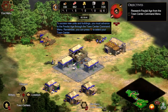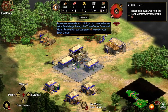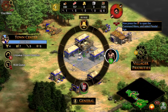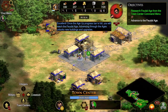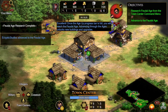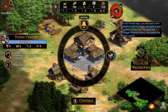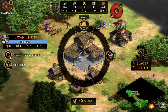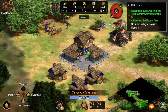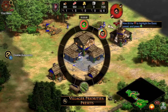To access new units and buildings, you must advance to the Feudal Age through the town center command menu. Remember, you can press D-pad down to select your town center. Now press the right trigger to open the command menu and select Feudal Age. Once the age up progress bar is full, you will reach the Feudal Age. Advancing through the ages unlocks new buildings and upgrades. In the Feudal Age, you will need more wood to build buildings and gold to train soldiers. Press the right stick to open the villager priorities menu and select the basic preset.